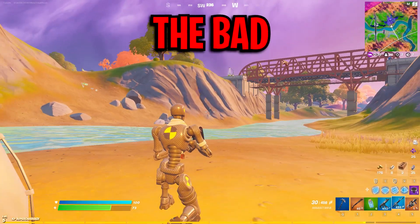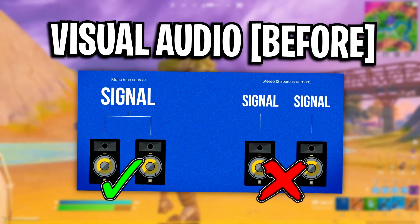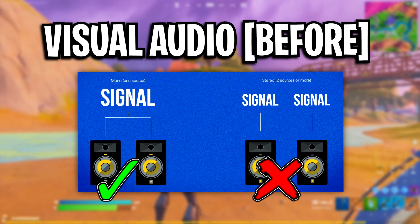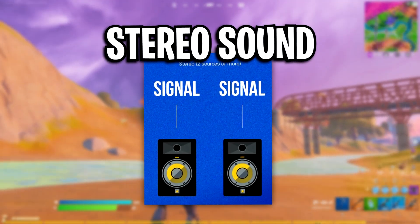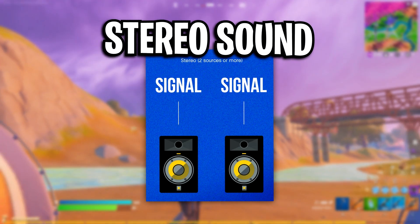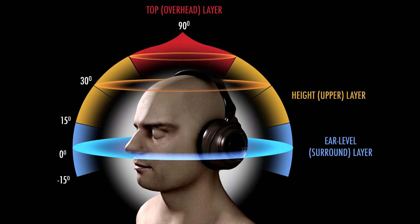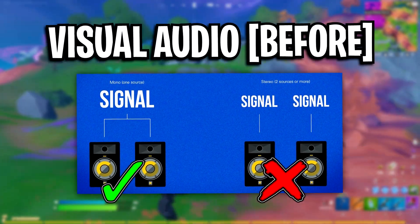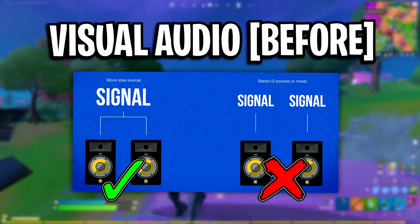However, the bad thing about the old Visual Audio was that when you used it, your headphones would actually default to a mono slash single sound, which does suck compared to the 3D audio stereo sound. That stereo sound is basically surround sound, and you would not get that when using the old version of Visual Audio.